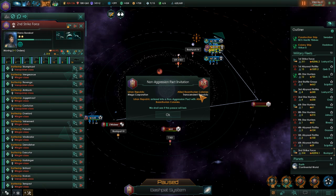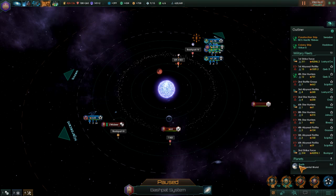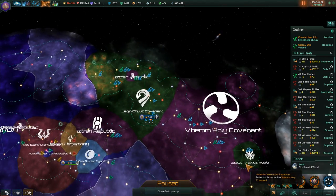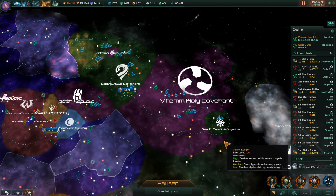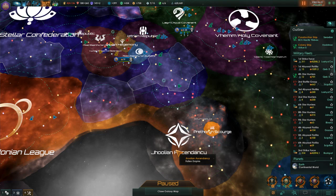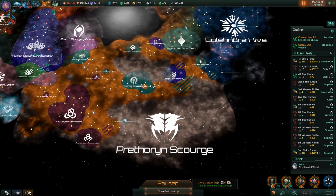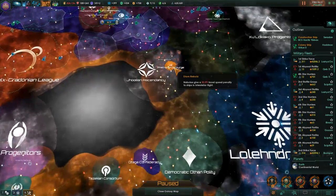Eastern Republic and Allied Bethurian Colonies have entered into a non-aggression pact — not us, but one of our allies. Oh, the Scourge is inside the fallen empire all of a sudden! Wow, that's interesting — with a different color and whatnot.